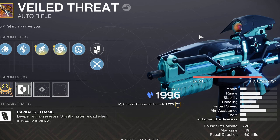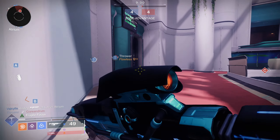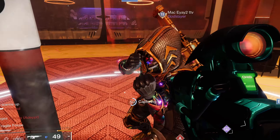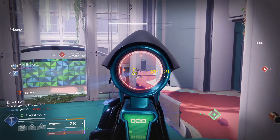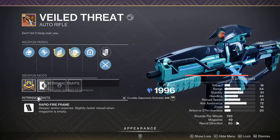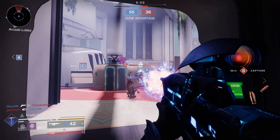Hey, the editor here. The Veiled Threat sits at 54 range base — decent I guess. When Fragile Focus is activated it hits 74. With one Encore stack: 79 stability, 67 range... two Encore: 84 stability, 75 range... three Encore: 89 stability, 83 range... four Encore: 94 stability, 91 range. That's not max, but can we complain at 94/91? However, if you put on Full Bore you hit 100 max range. It just feels weird for a 720 auto rifle to have that. Passing it back.